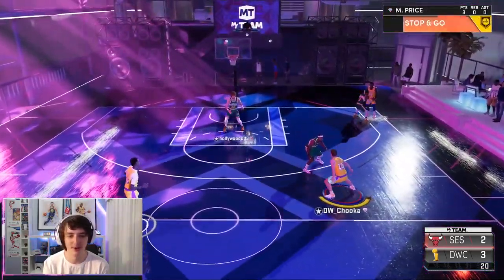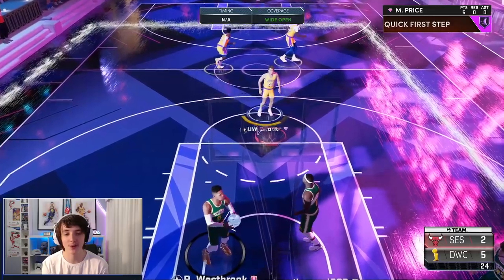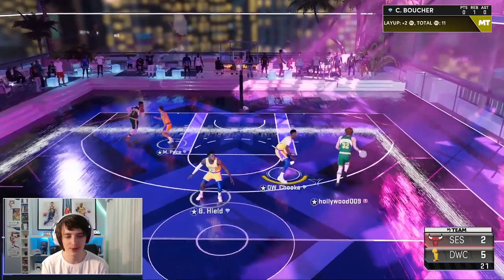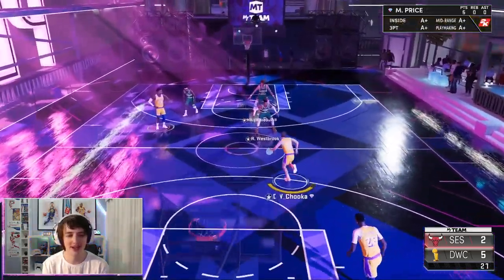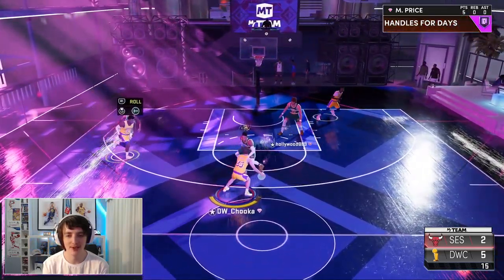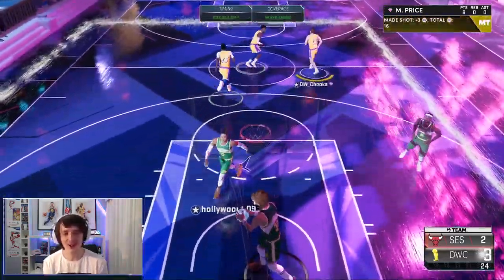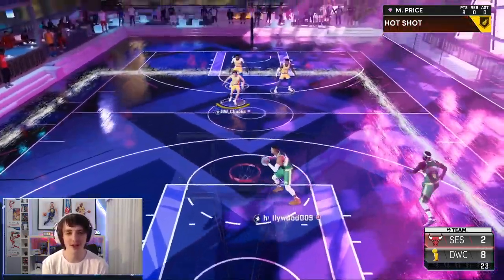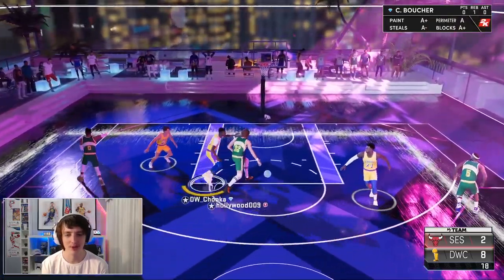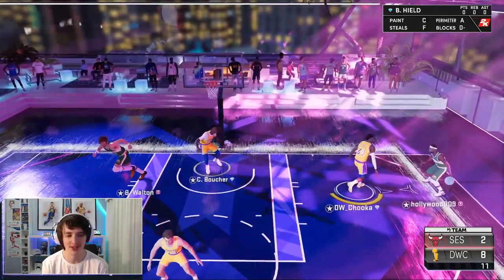Here we go again with Mark Price. I don't know — this card's kind of weird. We're going with the layup; he does not have a driving dunk, so we have to make sure to keep that in mind. We won't get any bailout dunk animations. Mark Price again here — he just seems slow. I don't know if it's compared to other cards I've used in the past, but he does seem just kind of slow. We'll try to pull up again with his jump shot — it feels slow. I can green it, but it's just incredibly slow. I feel like — he does have a hot shot — I didn't actually check if he has blinders, but it just feels kind of slow. It feels like people could easily contest it.